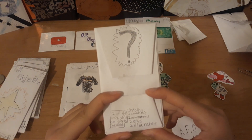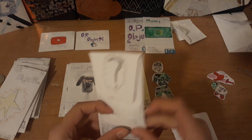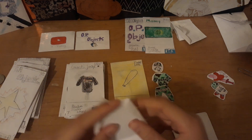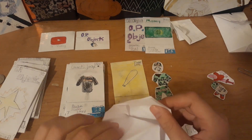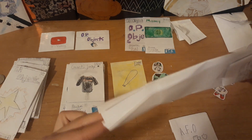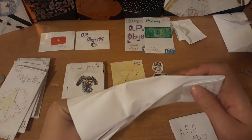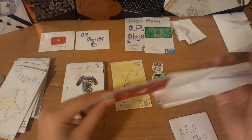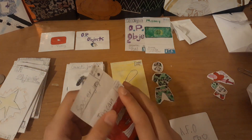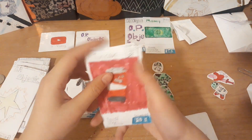Contains two commons, two uncommons, two rares, two ultra rares - two of the cards are sports themed, OP Objects symbol. This is actually kind of cool - not even kidding - opening up my old stuff and seeing what I did. It's actually kind of cool. This is why you keep your stuff guys. I don't think you do the card trick - look how long it is.